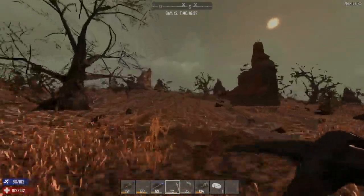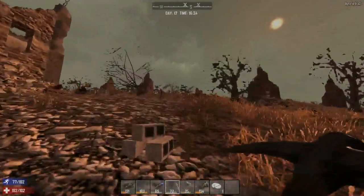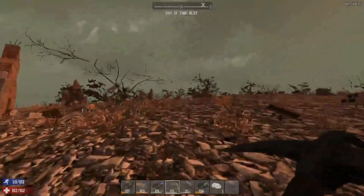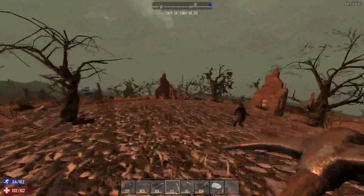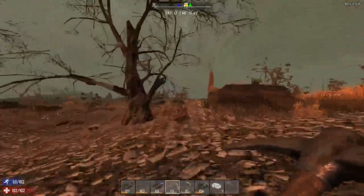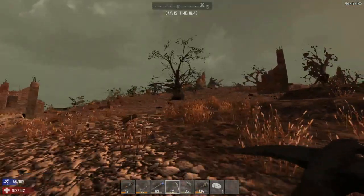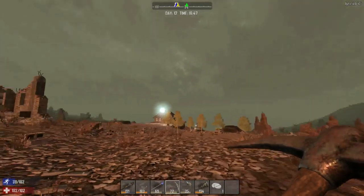The first time I saw 7 Days to Die was in a generic B video - it had just come out or one of the early alphas was out. He didn't know what he was doing and he climbed up onto a factory and tried to put a sleeping bag down, which he then fell through the floor into the darkness of the factory. Dogs? I'm not going to cry wolf, but I know they're stuck on the buildings and stuff here. There's one following me I think.